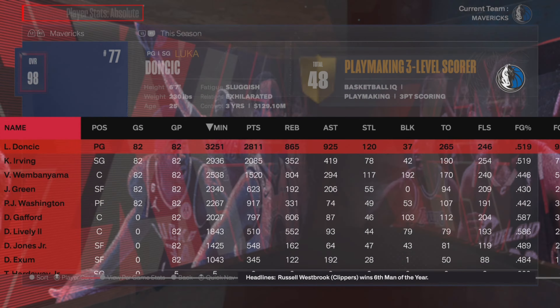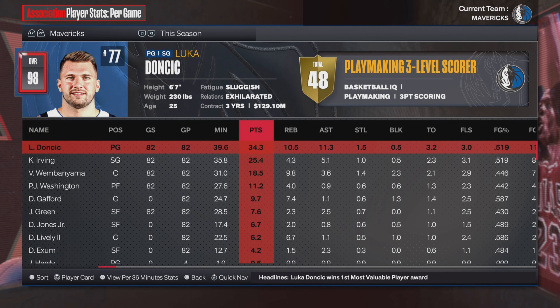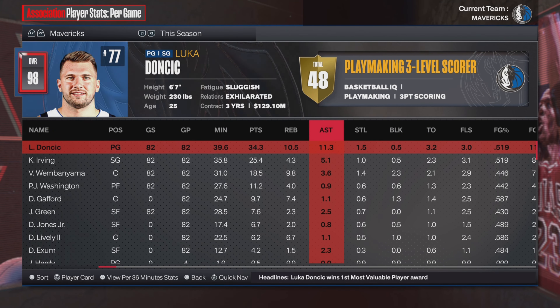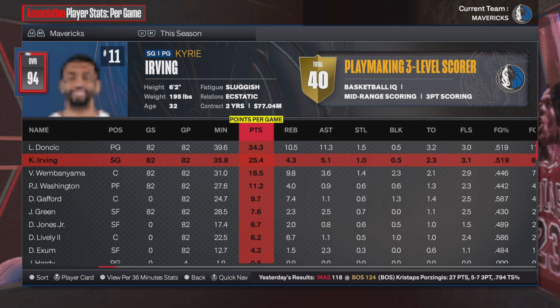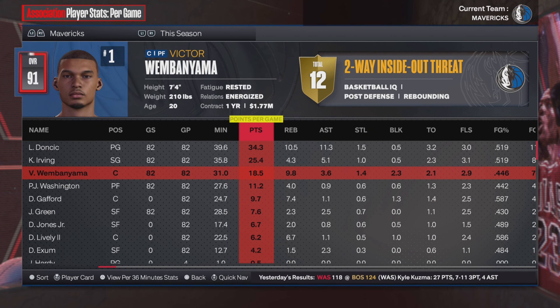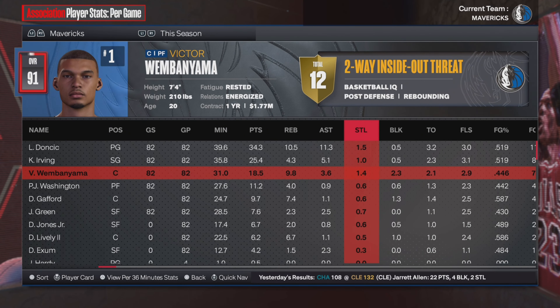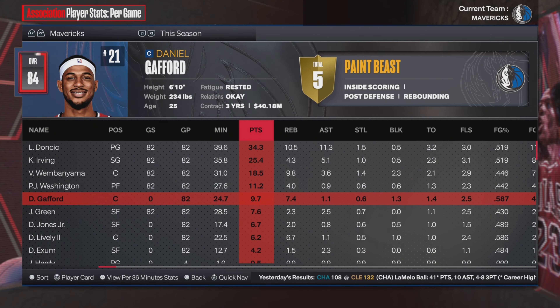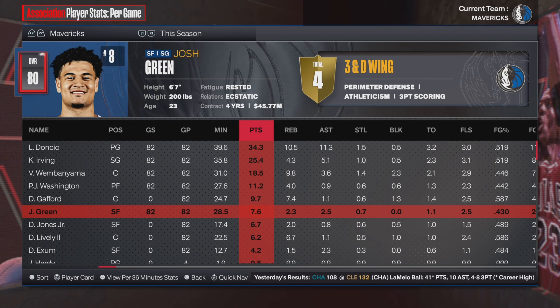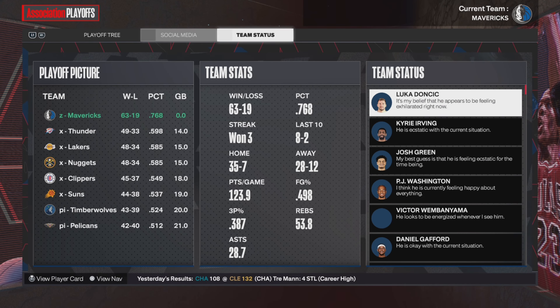Let's check out the player stats at the end of the year before we get into the postseason. Luka Doncic: 34, 10, and 11 this season — absolutely crazy numbers. Kyrie had 25, 4, and 5, which is really, really good. Victor had 18 points and 10 boards a game, plus 2.3 blocks. PJ Washington had 11 points a game, Gaffer with 10, Josh Green had 8, Derek Jones Jr. had 7, and Lively had 6.